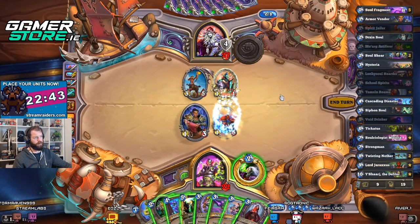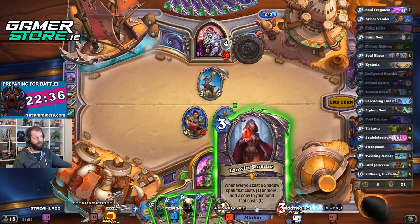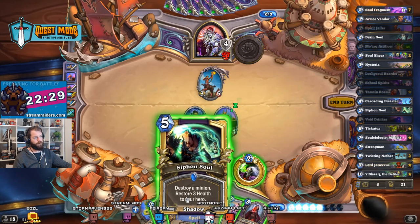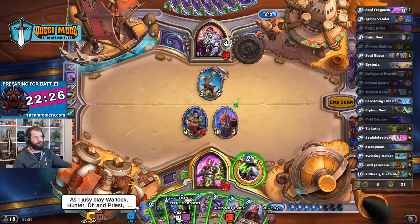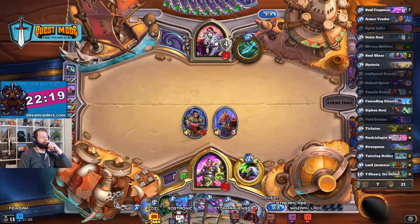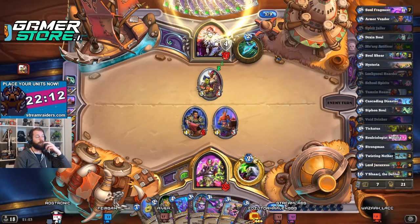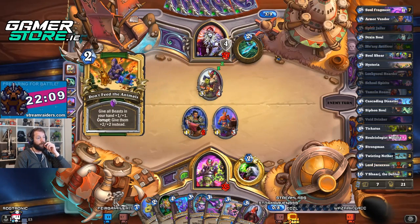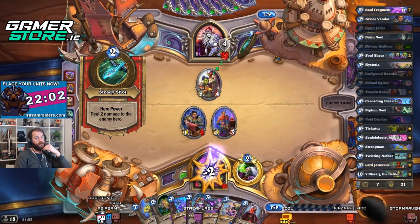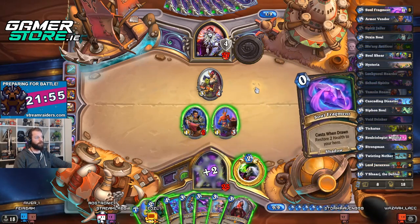There's the Freezing Trap — that's fine. I think I just play Spirit Jailer again. I'm not under a huge amount of pressure right now, so let's just chill out. Do I Siphon Soul or do I wait and use Tamzin Roame? Maybe I Siphon Soul this — just clearing the board, hold the board, yeah, get some health back. He could actually be playing massive rhinos so I could be in trouble. I have to keep my health nice and big.